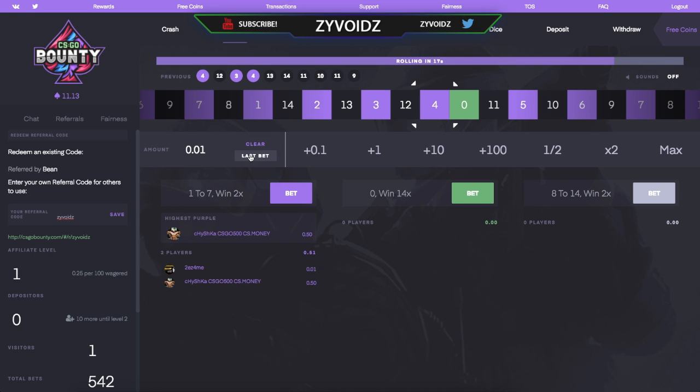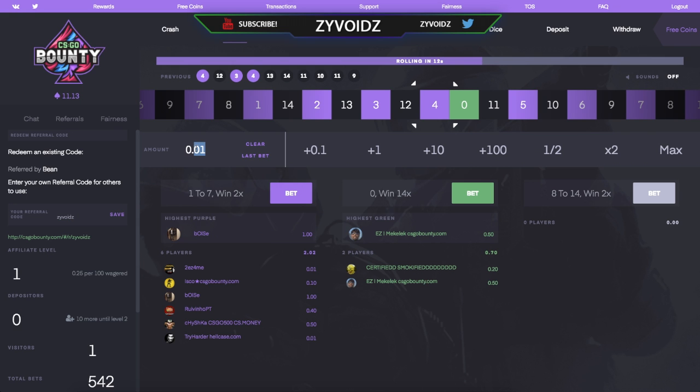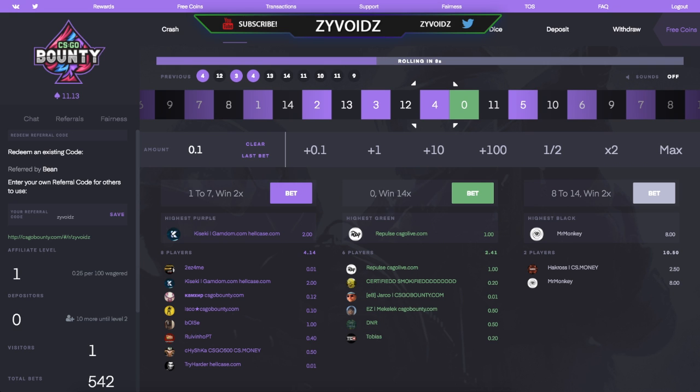Although there is luck involved, there is also strategy. The strategy I have for you guys is kind of a reverse martingale situation — I'm going to start with a small bet.